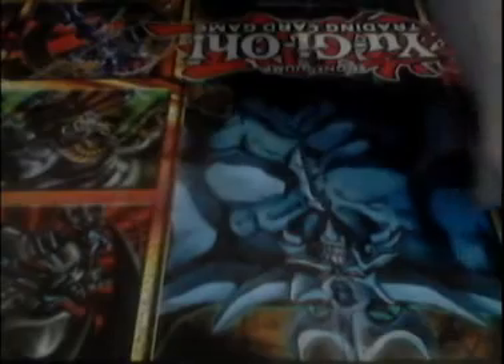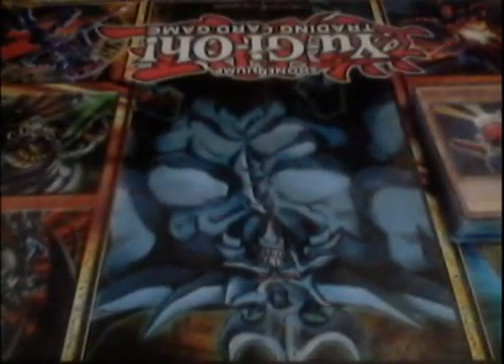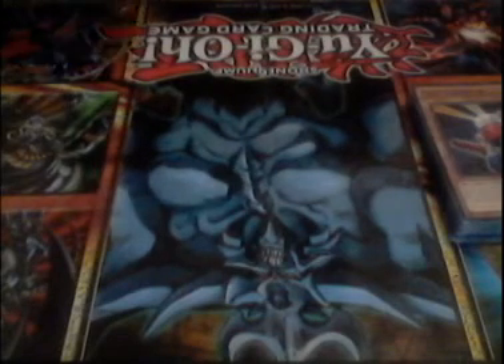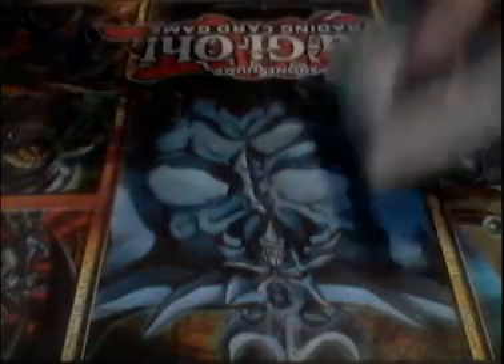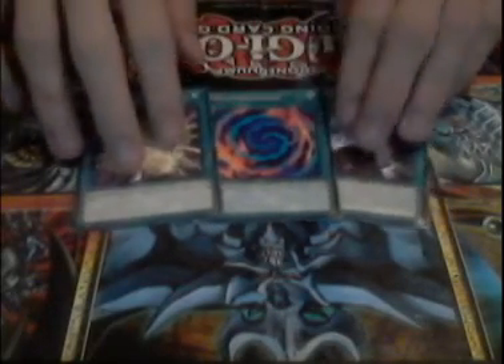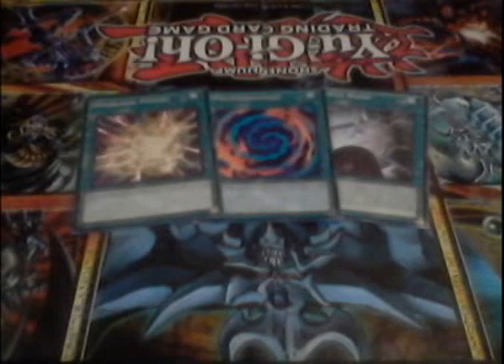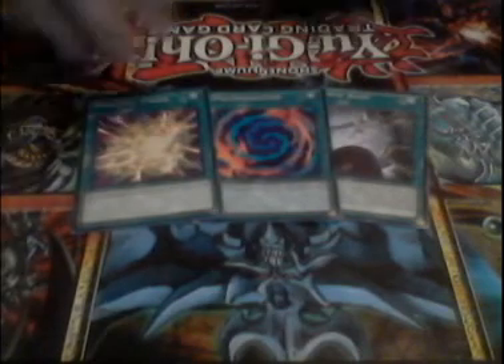That is it for the monster lineup — a lot of monsters, I know. Now we go on to the spells. Fusion spells: Powerbond, Poly, Overload Fusion. Do not judge me — I do not have Ancient Gear Fusion. I have not bought the new box and I don't have it. I'm not even going to ask for it because it's like $20 online. I know it's a good card, but Jesus.